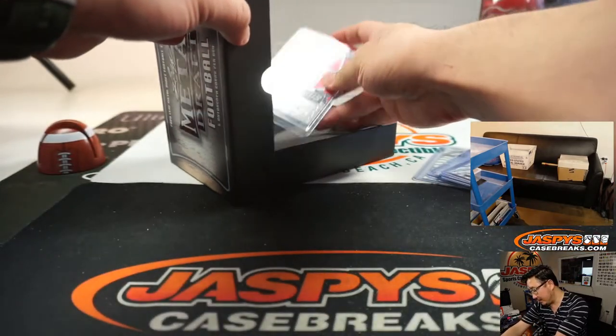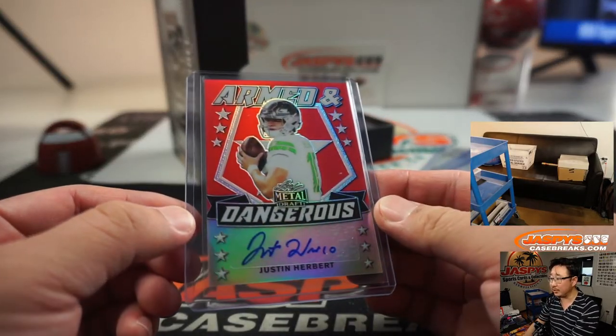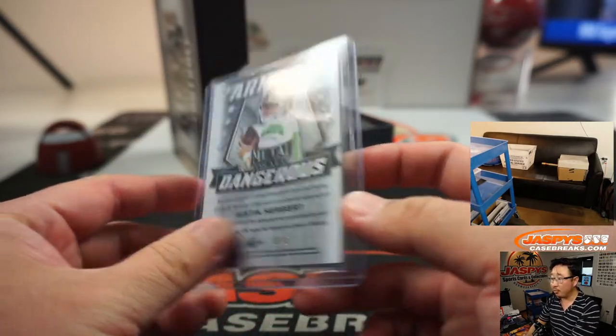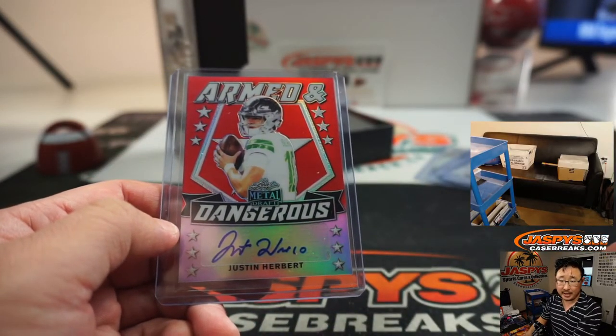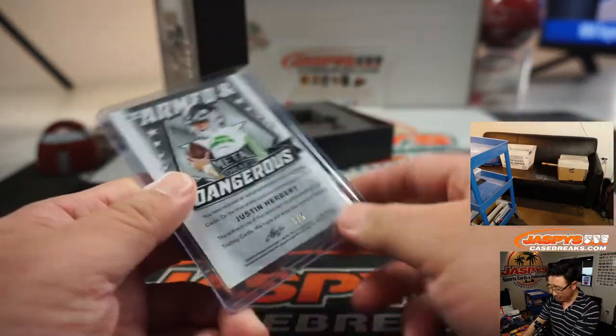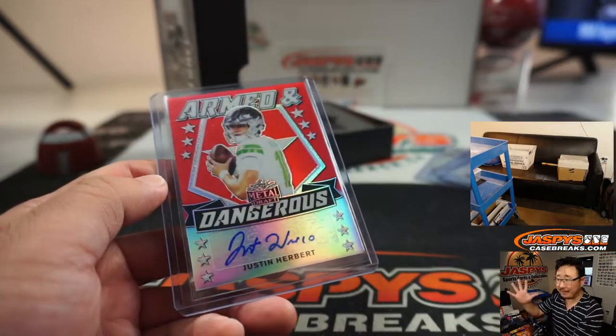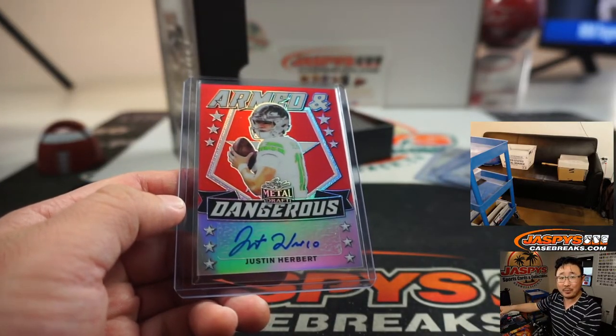Nice — the future of the Chargers, Justin Herbert, armed and dangerous. That's what they hope anyway. Three out of five — that's a train whistle. Karen, Karen Steele, she gets the Justin Herbert. Out of fives and under get the train whistle, ladies and gentlemen. All aboard the Big Hit Express. Yes.